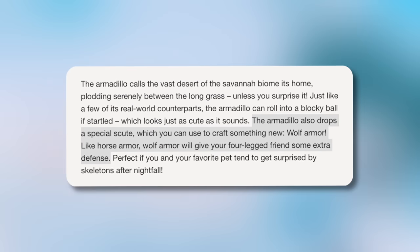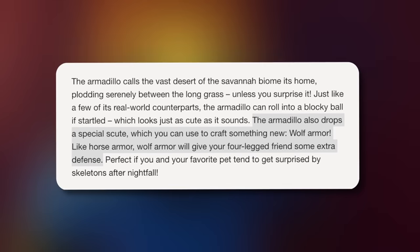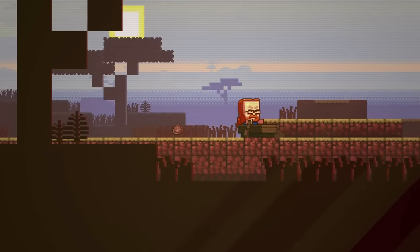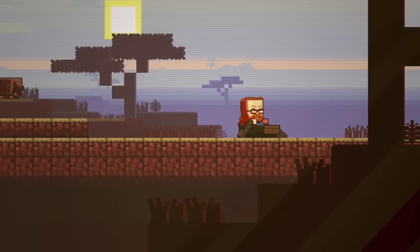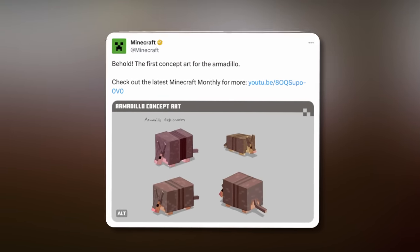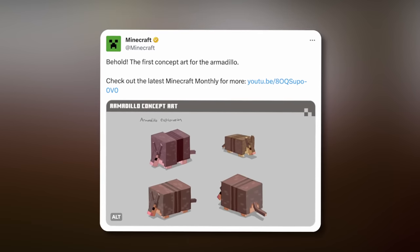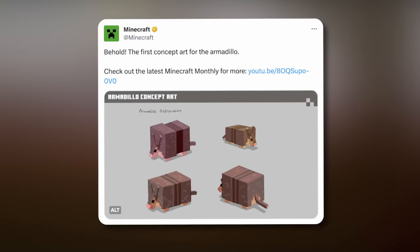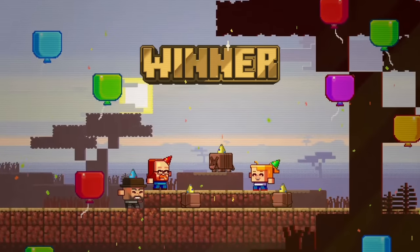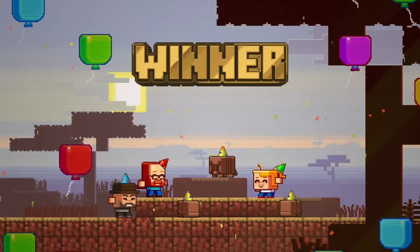The reason I believe they will likely add different color schemes for the armadillo is to allow them to drop different colored scutes to craft different colored wolf armor. This is a confirmed feature — scutes dropped by the armadillo will be used to craft wolf armor, which would be an incredibly cool addition. Going back to the first concept art, you can already see some color variations. Whether the more yellow one is a baby and the more purple one is fully grown remains to be seen, but from what Mojang has confirmed, there will most likely be five different color variants.